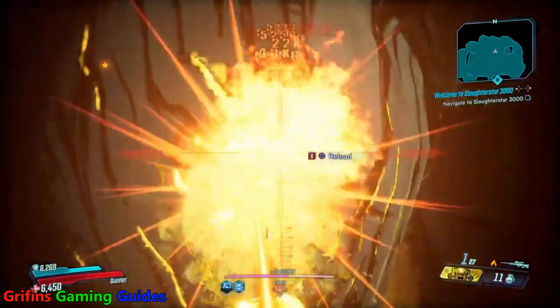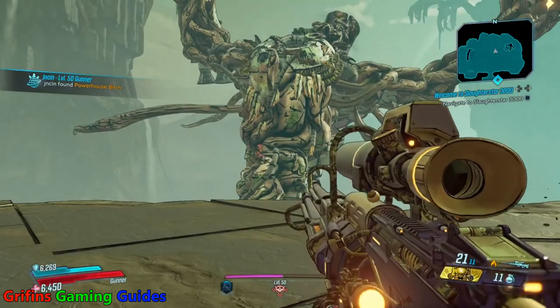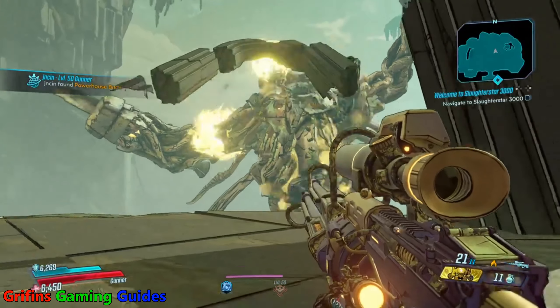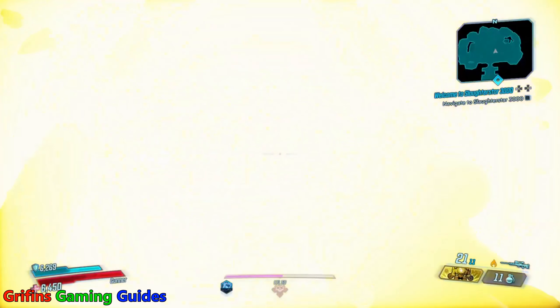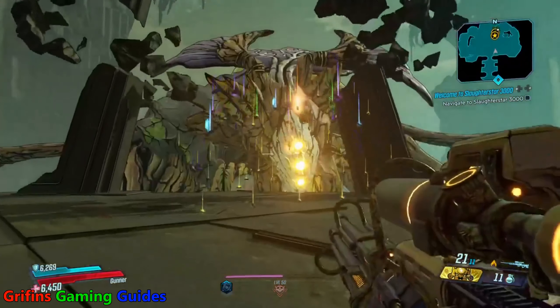Hi guys, welcome back to Griffith's Gaming Guides. Today we're going to carry on with that legendary loot guide from Borderlands 3. This time we're looking at Tina's Hippity Hopper grenade. I managed to get this grenade from the Grave Ward on True Vault Hunter mode on Mayhem 3, and it's a novelty grenade.